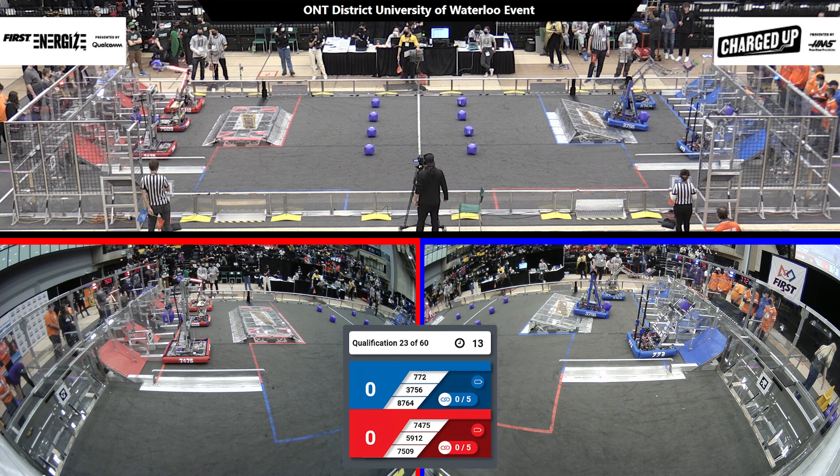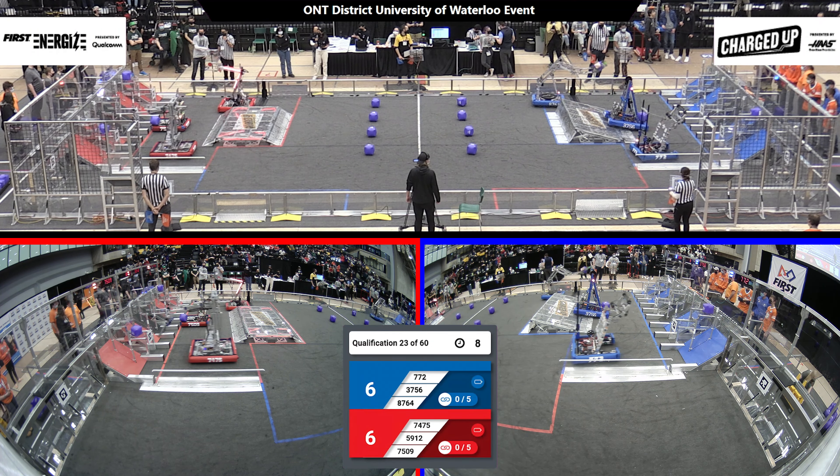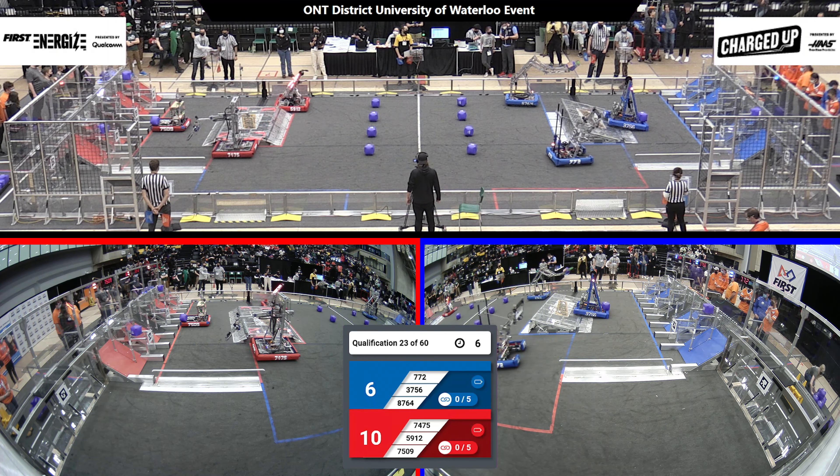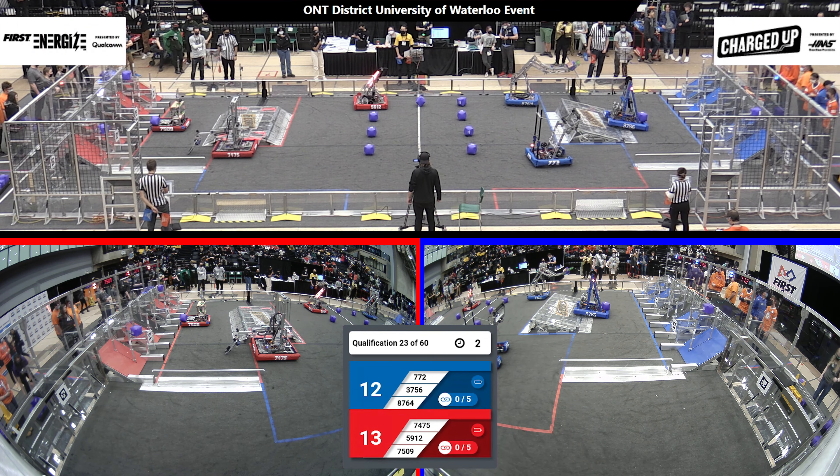All right, kicking off the autonomous period, we've got robots on either side looking to score some points. Heritage Robotics dropping the cube into the top row. Their alliance partners dropping the cube into the middle row. Over on the blue alliance, we've got one cube in the top row.